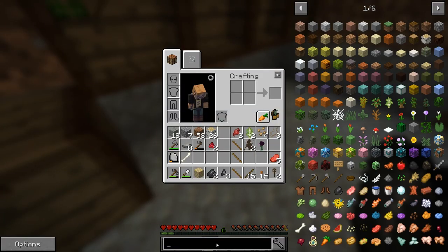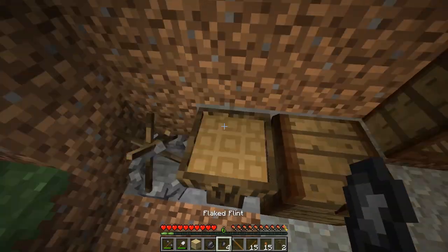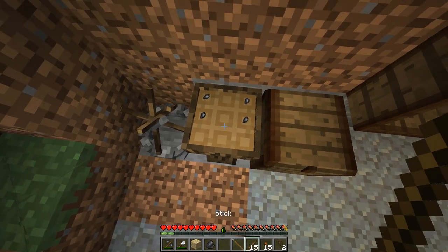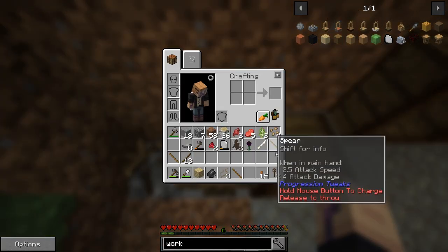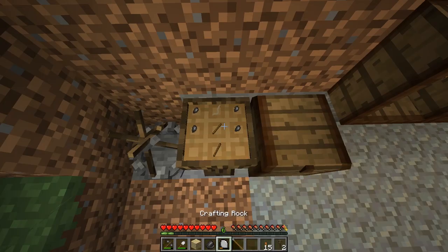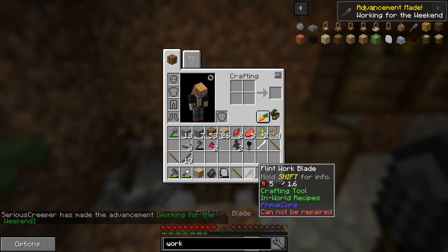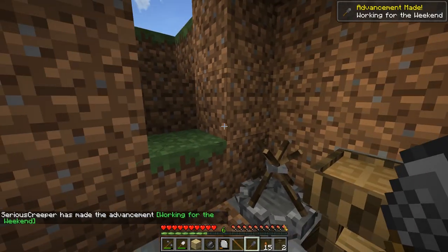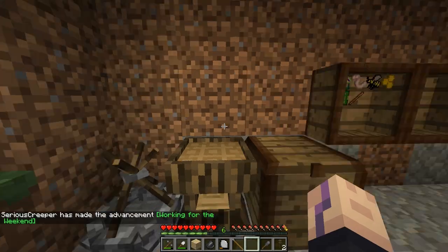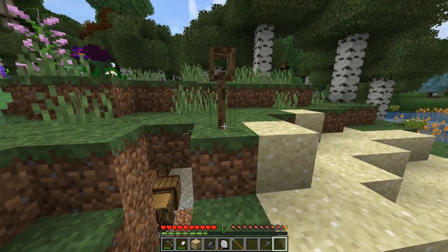I want to get a couple more flaked flints so we can get a work blade, because the work blade is going to be pretty important. We need four pieces for this. The work blade is also a really good weapon, and it has a lot of different uses in the world as well - you can make ladders, you can get bark, quite a bit of stuff. Let's put this down here so we know where our base is.